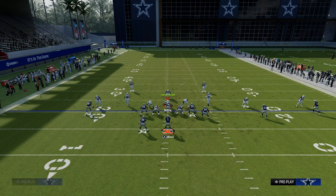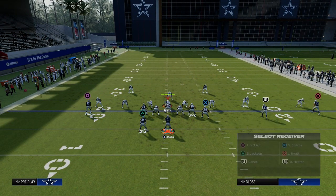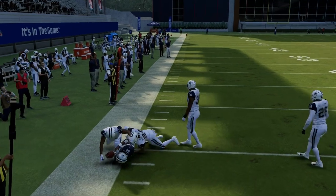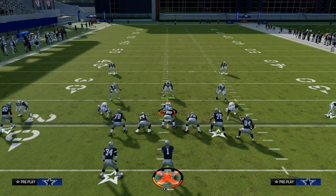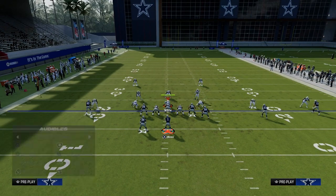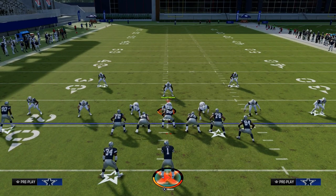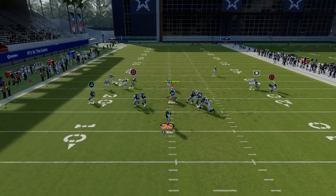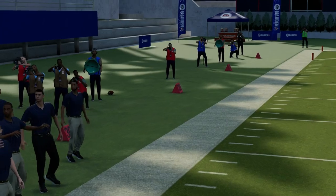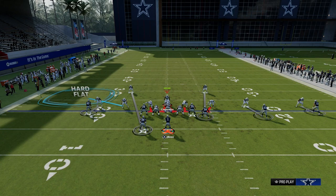The best way to defend the running back wheel would be to put the safety in man coverage on the running back. The problem with that is you can quick throw this wheel route, and we know how good jukes are this year — you can hit that, get a couple quick yards, potentially break a tackle and get a big play. The best all-around solution to stop this would be to drop a hard flat to that linebacker to bracket the wheel so the safety can get back on it. But that eliminates their ability to send pressure, so they can't really blitz with this running back wheel because we're obviously going to be able to pick up the blitz.